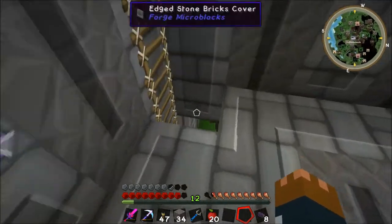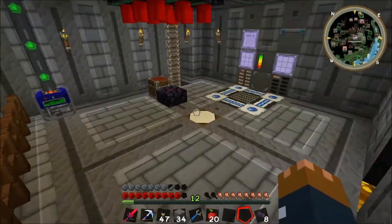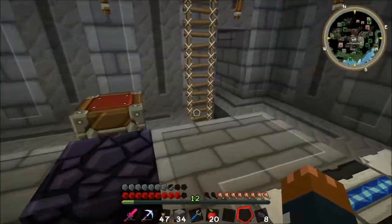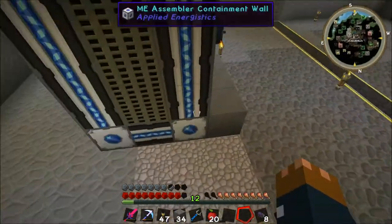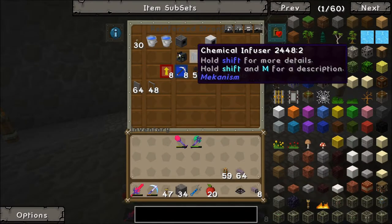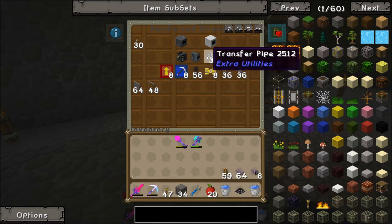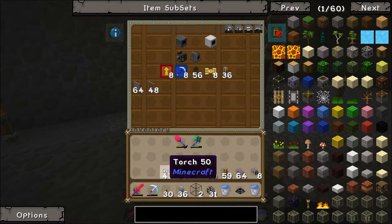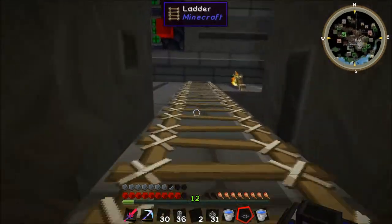So now we can go back downstairs and get the water kind of thing. I need to go all the way down here and turn on this thing, which is actually pretty cool. A couple of water buckets and a couple of transfer pipes. It goes to Elite Factories down here. A tank. Elite Factories — they're right there, just doing nothing at the moment.